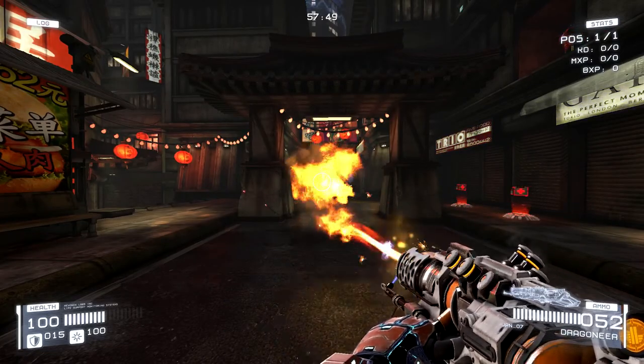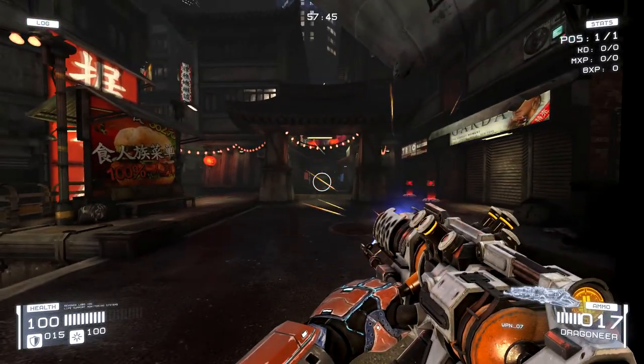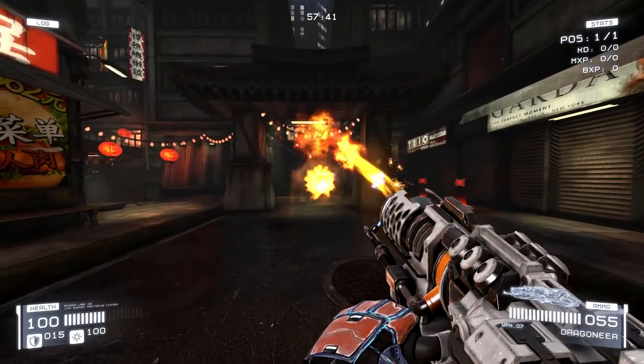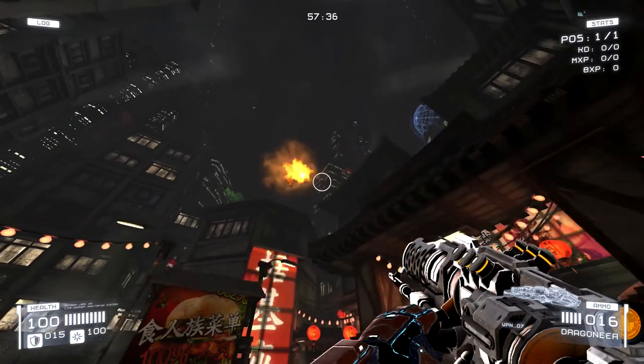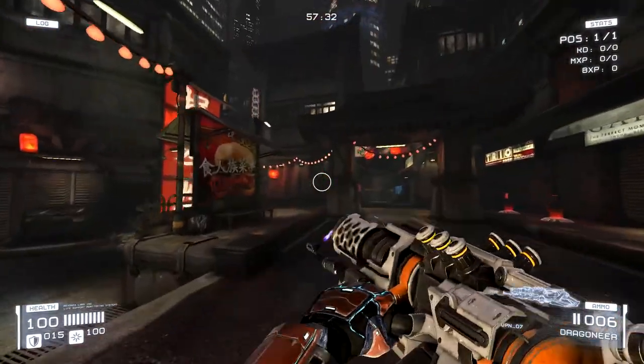Next is a flamethrower called the Dragoner. It's a pretty standard flamethrower; however, the right click does charge a projectile — it shoots a ball of fire that will travel infinitely until it hits something and does quite a lot of damage, probably about 150 to 175 or so. It's pretty good.